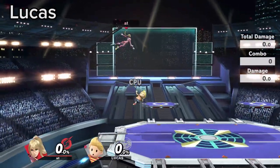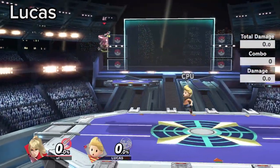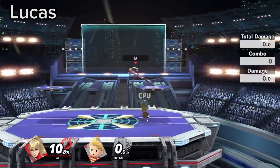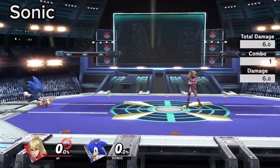Lucas struggles at hitting characters that are diagonally above him in meaningful ways. Zero Suit can use platforms or her full hop to force Lucas to commit to an option that is high risk, low reward. Sonic Spin Dash has invincibility frames on its release.